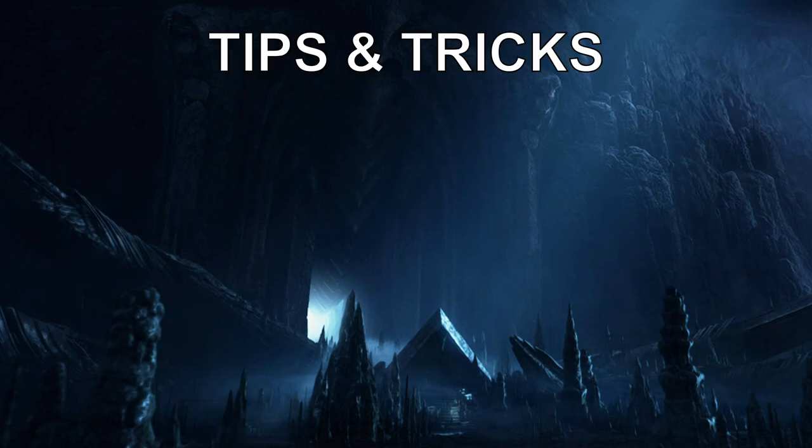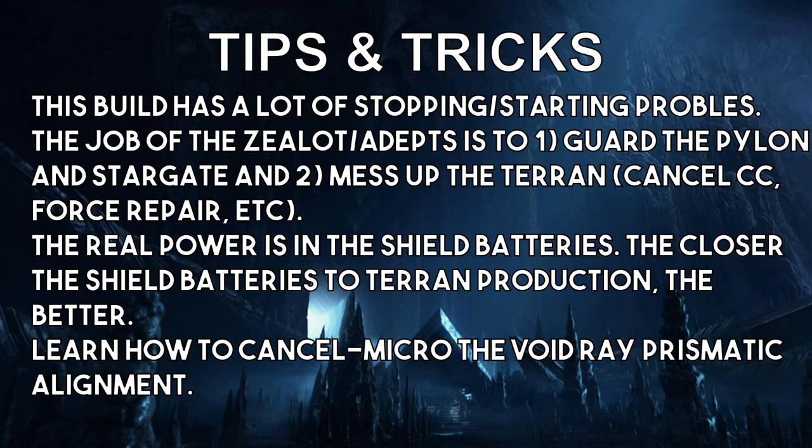Now for tips and tricks. The opener is a bit more complicated because you're stopping probe production, which most builds don't do. The first reason is that stopping probes gives you a faster gateway, faster cybernetics core, and faster tech. You also get a zealot really early. The job of that zealot and the adepts that follow is: one, to guard the pylon and stargate — if they find your proxy, units across the map can save it.